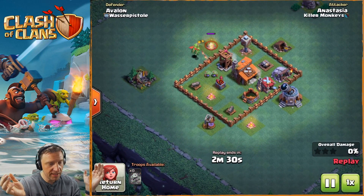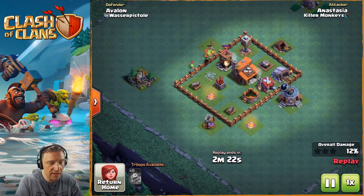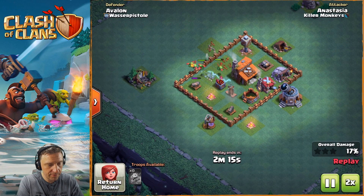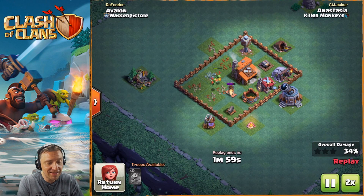Let's watch this one - how did she make it? She already got baby dragons - it's actually a BH4. She already has baby dragons, so it seems baby dragons are pretty much OP. That's how it works. Yeah, that's too easy - just dropping baby dragons on the base and they'll do all the work.